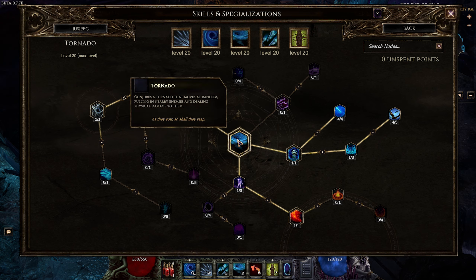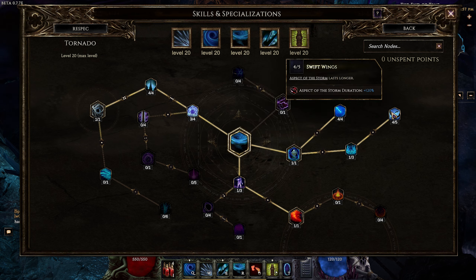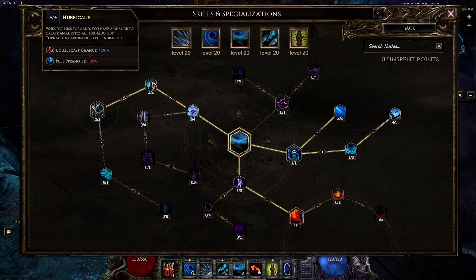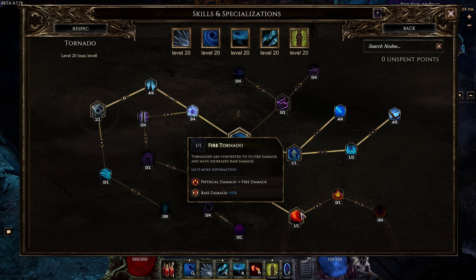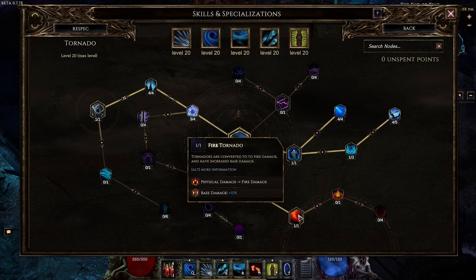Next, Tornado. We primarily take this for a little extra movement speed and a little extra damage. Go right first to Aspect of the Storm which grants movement speed. Take 1 out of 3 Storm Dervish only to get to 4 out of 5 Swift Wings, increasing the movement speed buff. 4 out of 4 Gust of Renewal provides mana regen, making the spell actually profitable in terms of mana. Go left 3 out of 4 to Lasting Storm, increasing tornado duration. 4 out of 4 Hurricane gets us to Eye of the Storm, so the tornado surrounds us while we walk, dealing AoE damage alongside Maelstrom. Finally, we turn the spell from physical to elemental — fire in this case — so it benefits from our elemental damage bonuses. That means 1 out of 3 Storm Bringer to reach the final node Fire Tornado. It looks pretty cool too.